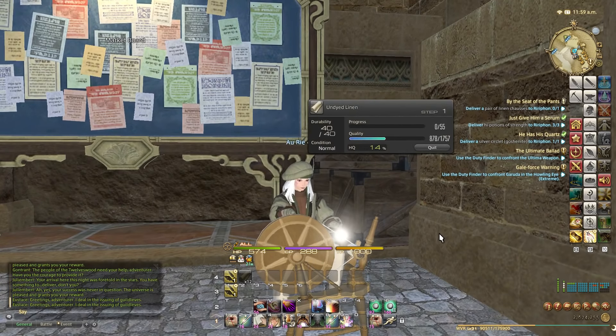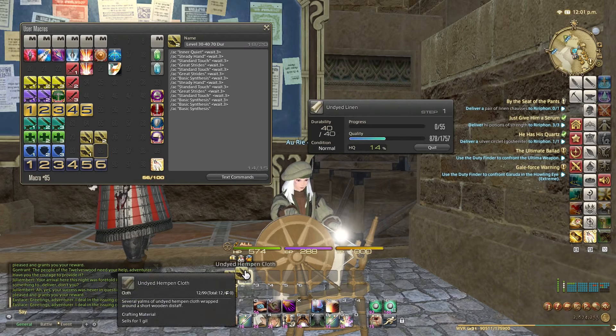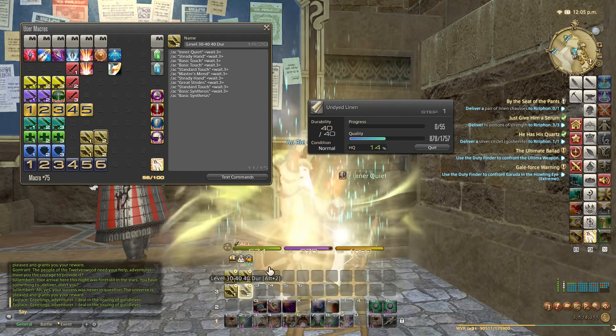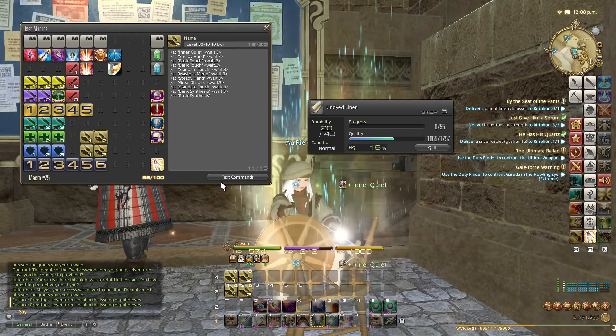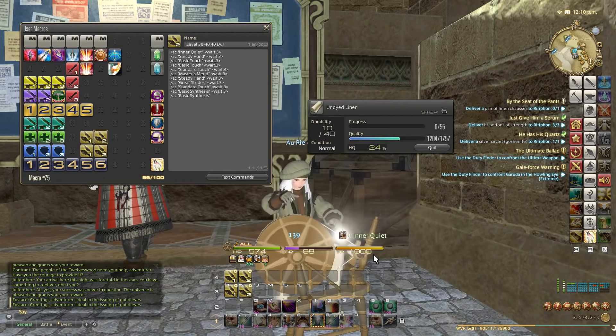Let's now make an undyed linen. You have this macro for 70 durability and this one for 40 durability, and it's important to have two separate macros because this is a 40 durability item. Do label your macros as 40 and 70 durability so you don't make a mistake. If I hit my 70 durability macro while crafting a 40 durability craft, then it will fail because I'll run out of durability - game over.